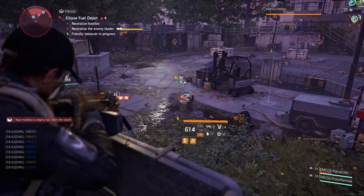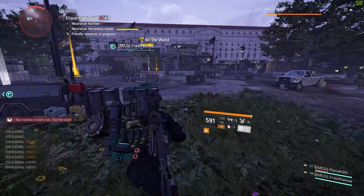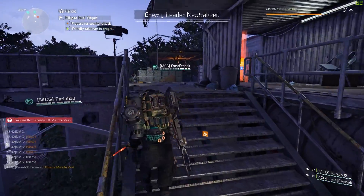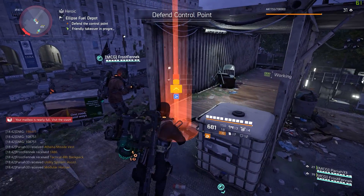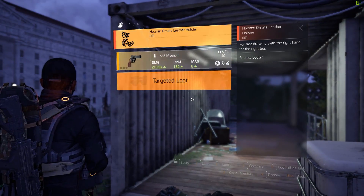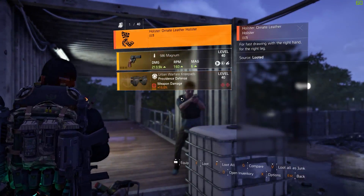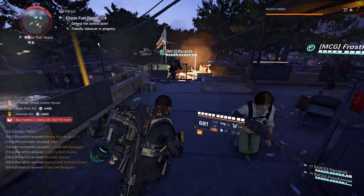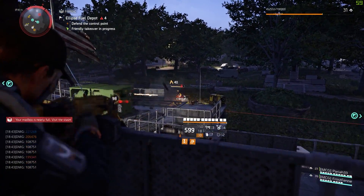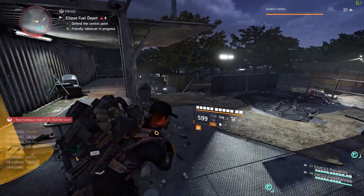The speaker jokes: "I ran out of mousepad!" Then gets surprised mid-game: "I got another exotic, bro! Today is my lucky day — I got the holster! That's the first time. And there's the parts for the holster. Wait, I didn't know you get the holster parts like that." Reflects: "Today is my lucky day. I do get the part for the holster. I don't remember the last time I got the holster parts for it."